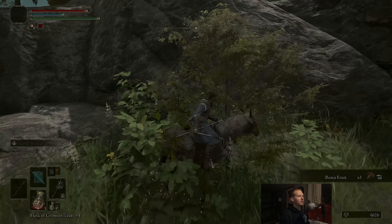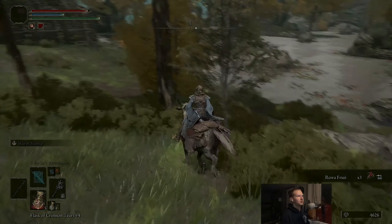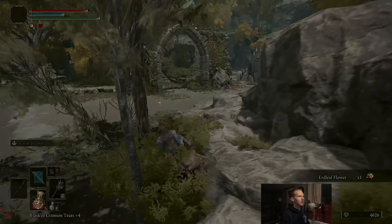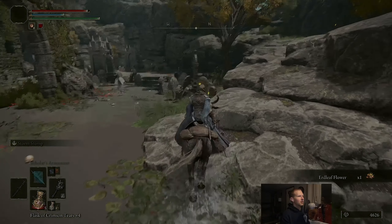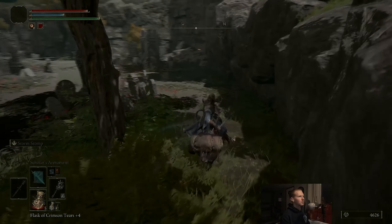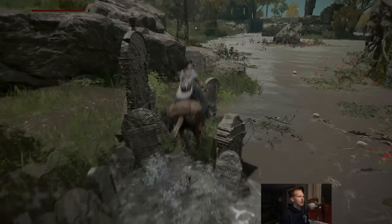Let's work our way through the middle of this now that we're on the other side. We've kind of gone all along the outskirts and the shore and stuff. And once we get to the other side, we'll also grab that grace. So let's see what we got in here - I'm pretty sure there's an item back here.